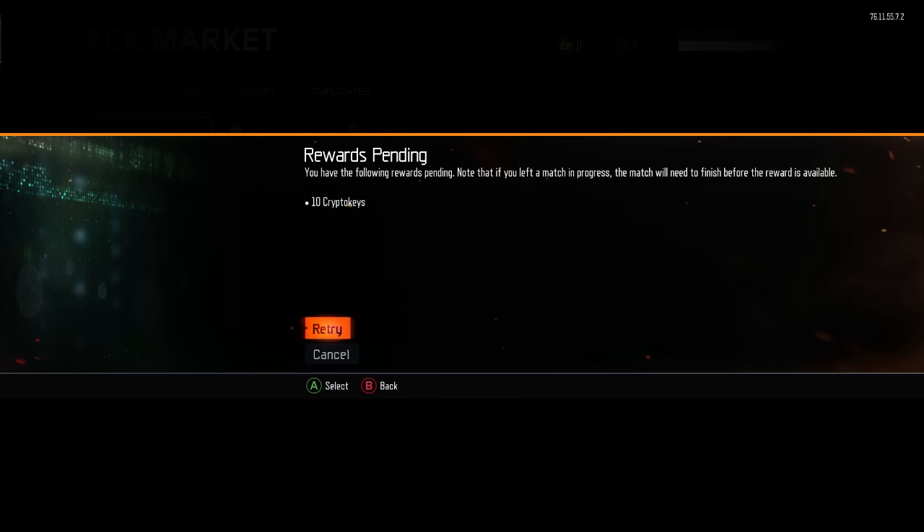You need to leave the game as soon as you see it pop up on your screen that you've completed it. Once you've done that, head over to the black market where you'll be met with a screen that says it's processing your rewards, and you can retry or cancel.